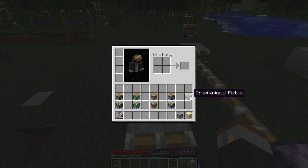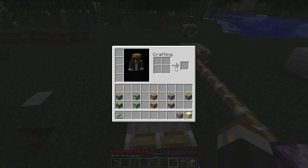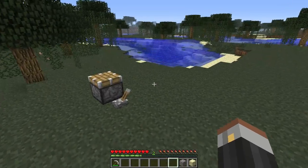That just leaves one more piston to show, and that is the gravitational piston. I'll quickly show you how to make it up front, because you can see it's just over there in the distance — we'll get to it in a second. It's just a normal piston with a block of TNT, which gives you the gravitational piston. You're going to love this one — this one's really cool.